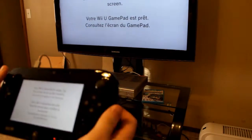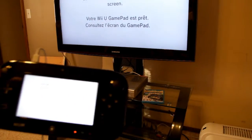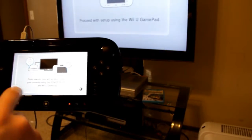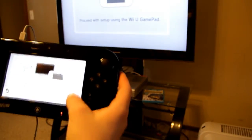Please look at the gamepad screen. Gamepad is ready — tap the screen to set up the console. Language: English is already preset. United States. For now, you'll be able to turn off your console using the power button on the Wii U gamepad. Next.